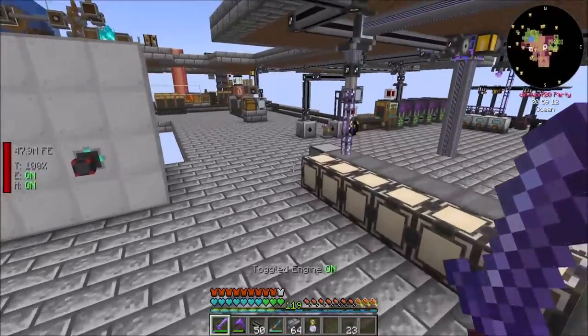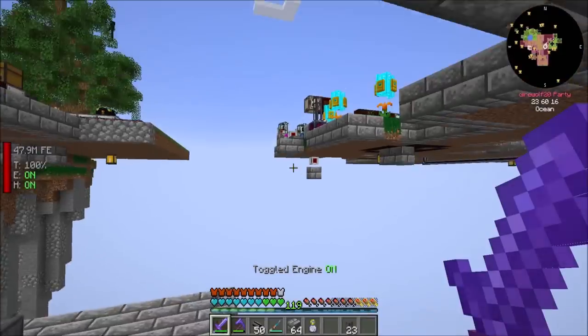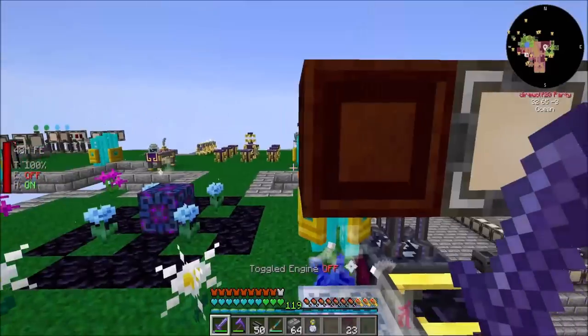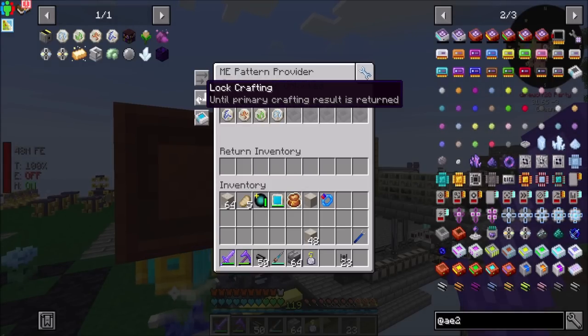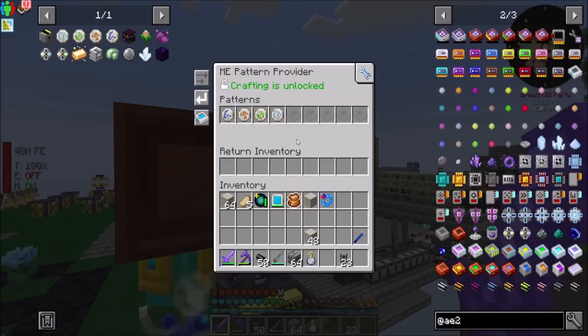And if we wanted it to be super fast, it might be cooler to go with the item collector, but it works with the accumulator item collector. You can do things many different ways — that's the beauty of Minecraft. And then this guy: until primary crafting result is returned, a lot crafting, right? And that should be cool.